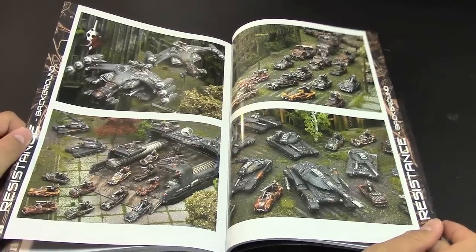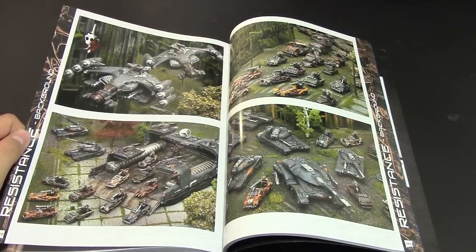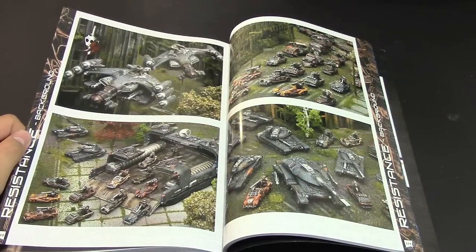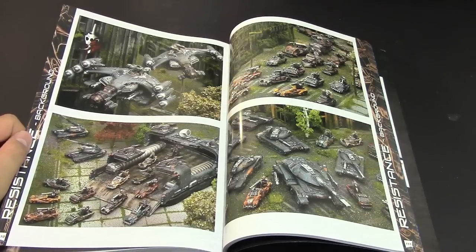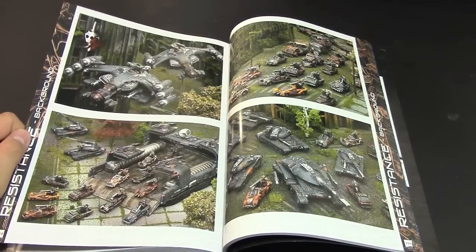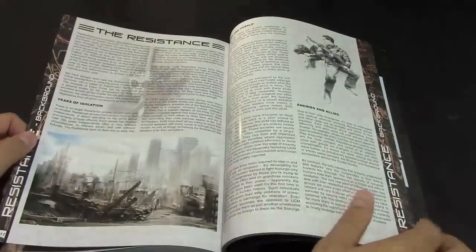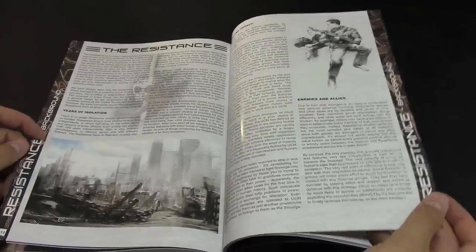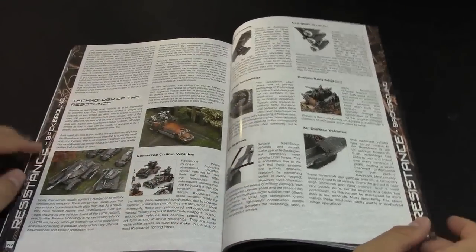And then we have the Resistance — some really cool sculpts and new models. Talking to David, the creator, the theme of the Resistance is that they are one of the first true swarm armies. They have to make do with what they can scrap and salvage — some of their stuff is old technology but still functions. It's kind of analog versus high-tech, like in Pacific Rim. Their flyers are tough and hearty, and they have a swarm mentality. This section covers the entire Resistance faction, so if you want to play them, you need this book.